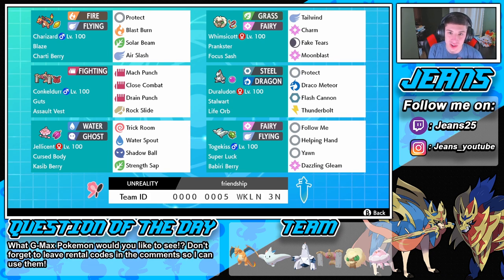Starting off on this squad we have G-Max Charizard — come on, you know this team is strong. He's holding the Charty Berry to weaken rock damage. Then we have Whimsicott and Togekiss as setup Pokemon, with Tailwind and Charm. Fake Tears and Moon Blast on the Whimsicott. Charm will lower attack and Fake Tears will lower special defense, so if we play those right we can absolutely dominate and just take out Pokemon.